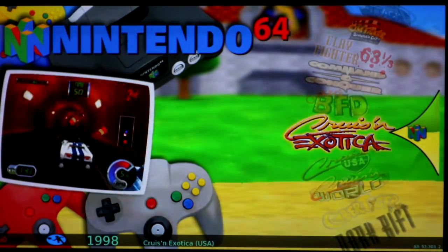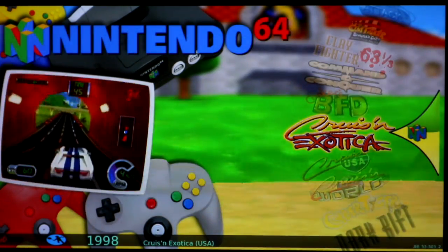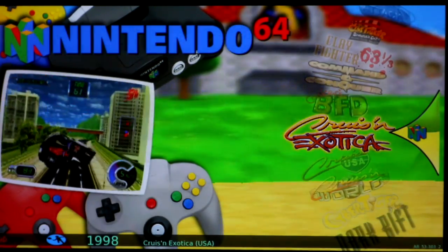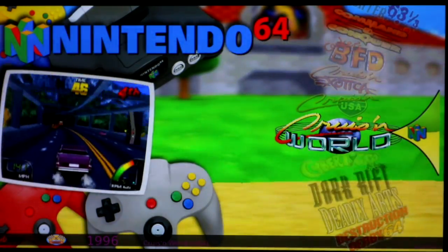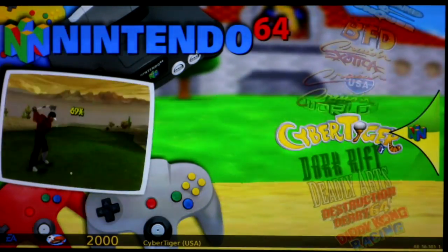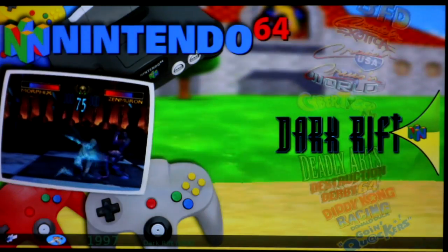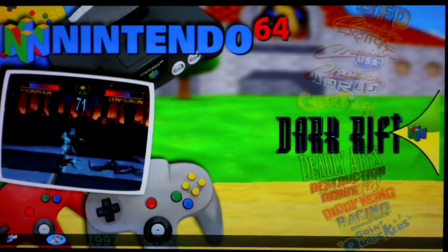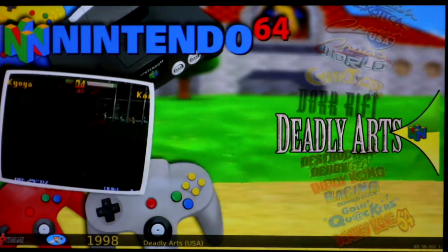Cruisin' Exotica — GitHub says it plays well but I cannot get it to play at all, so red. Cruisin' USA is also a red, but Cruisin' the World actually got a green, so if you want one you can do Cruisin' the World. Cyber Tiger I gave a green, it's definitely playable. Dark Rift — it boots and then crashes, red. Deadly Arts is a little laggy at first but playable.